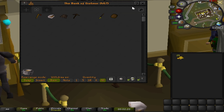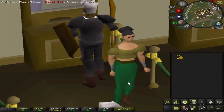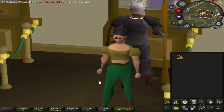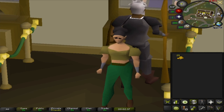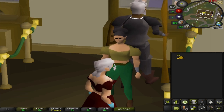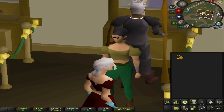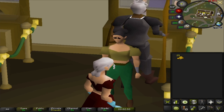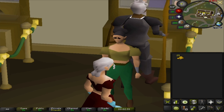So this is going to be a little mini-series on how to make money as a brand new account — without using the Stronghold of Security to get that 10k it gives you. I've got another way. In this video I'm going to take this 25gp we start with and hopefully turn it into 25,000, doing it the only way and the best way I know how. Stay tuned and let's get some money.